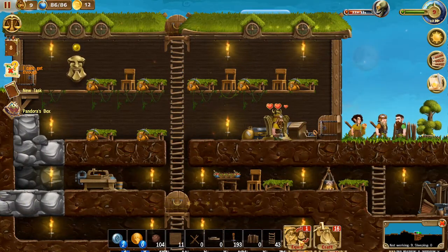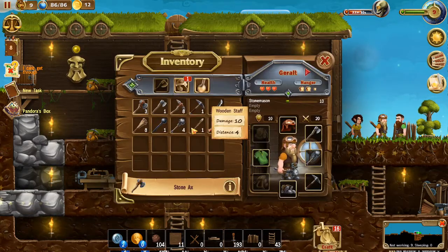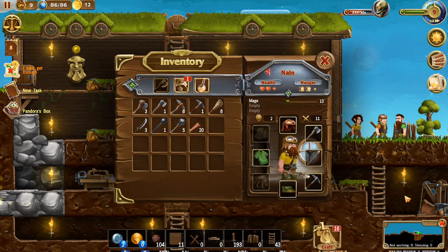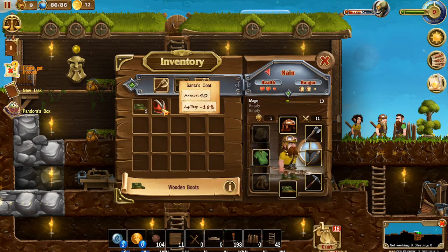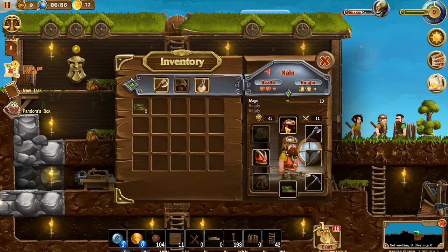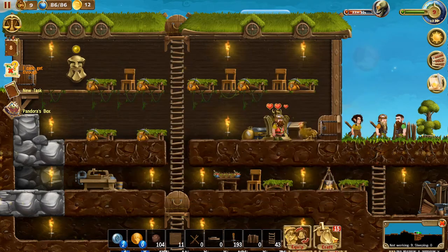That's into our inventory. Let's check out the equip screen - the mage staff is done, so let's find our mage. Nain is going to be equipped with that mage staff. And let's check out Santa's coat: 40 armor but you lose 18 agility. Well, Nain shouldn't need to be running around a lot, so he's going to be getting Santa's coat.